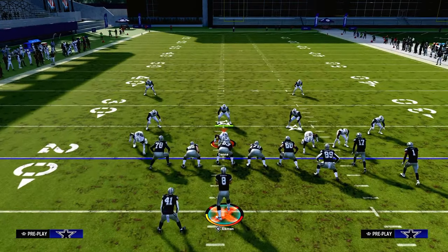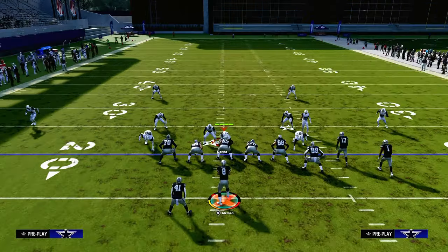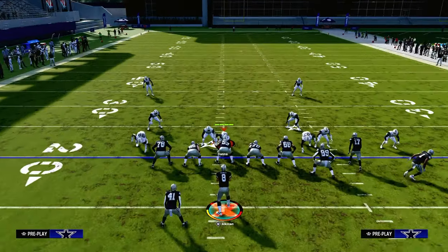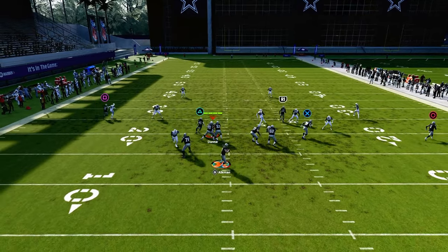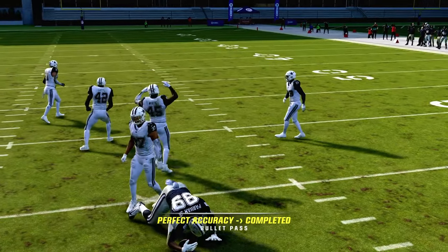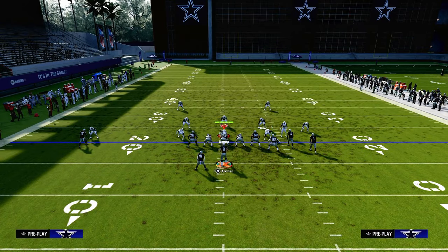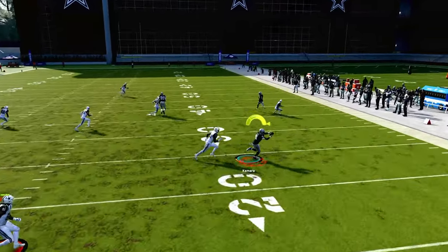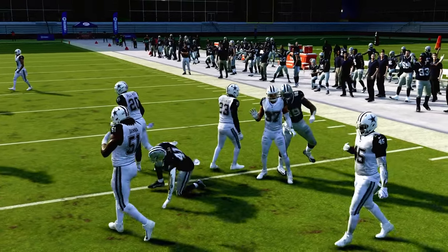Their user is going to be pulled out of the middle of the field, responsible for defending the crossing route. Because he has to come out of the middle of the field, it opens up a high-low read on the right side between the tight end and the running back. If they stay underneath on the running back, throw it with an inside pass lead to the tight end. This is really effective, especially with set feet lead, making it much easier to throw that tight end vertical route into almost any window in the game.